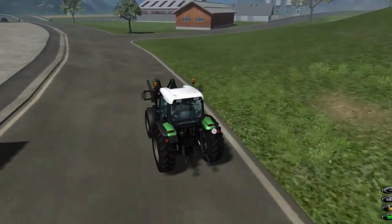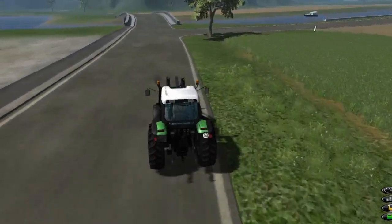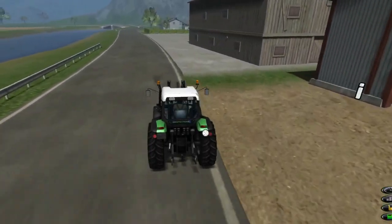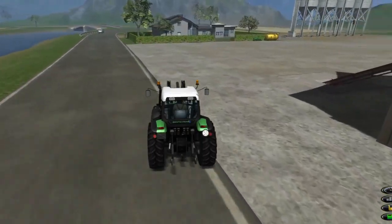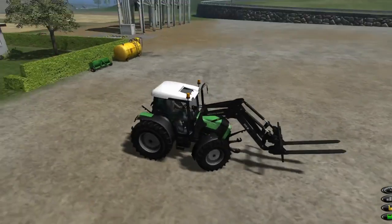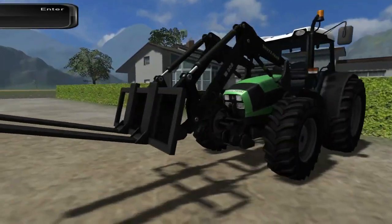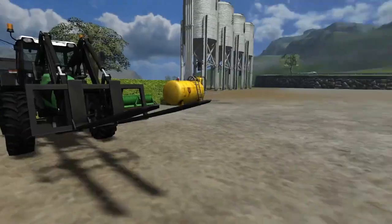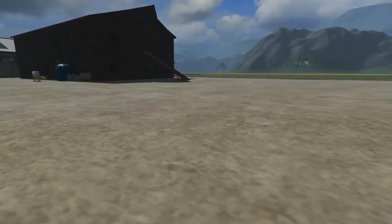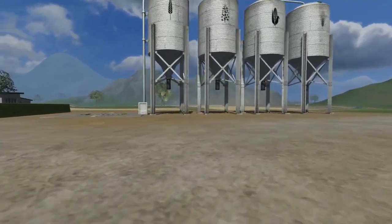This new tractor is pretty cool. We're going to park it up here at the farm in case we ever decide to come back to this save. This was episode three of three on Farming Simulator 2011. We're going to be moving on to Farming Simulator 13 next. We sold the old Deutz Fahr and got a bigger Deutz Fahr with a loader. We've sold our grain and bought a new tractor - that's going to be it for Throwback Thursdays on Farming Simulator 2011, at least for this go-around.